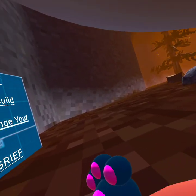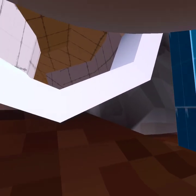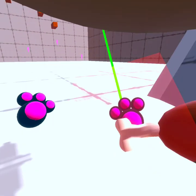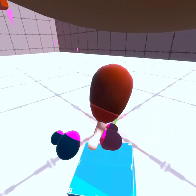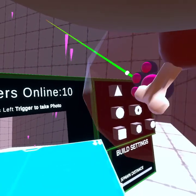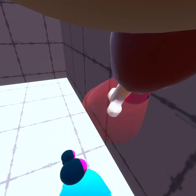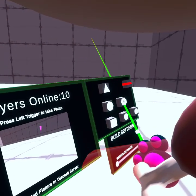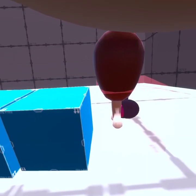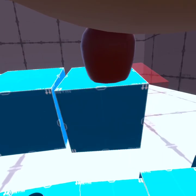Press B to build on your controller. Okay, hold X to change your build — hold X. So to build, it's like this and then you press B, now hold X. Oh, that's cool — this is cool! Oh, I have an idea.